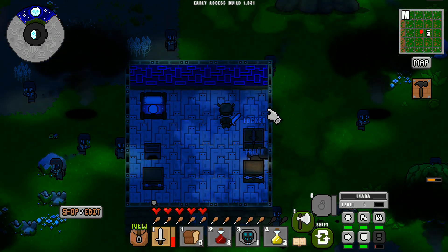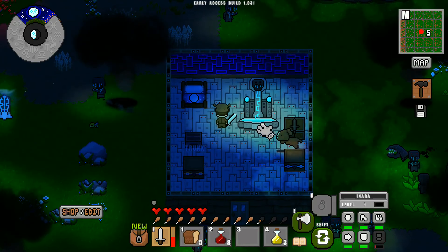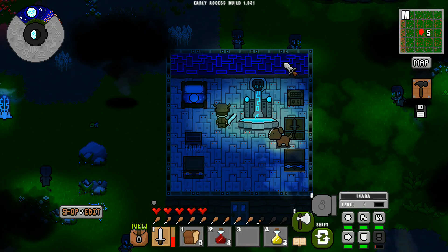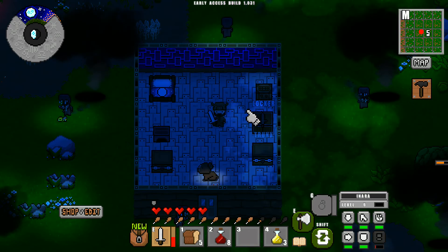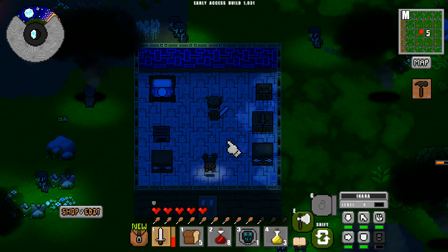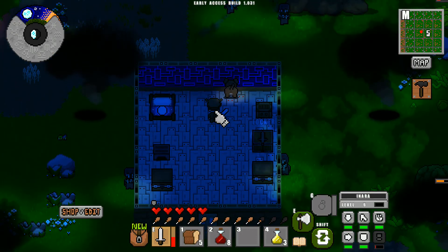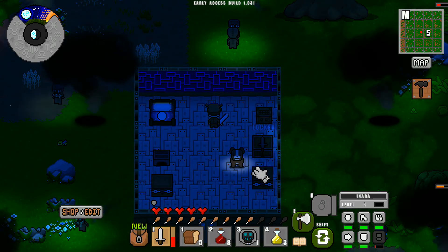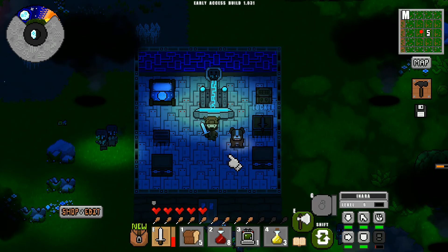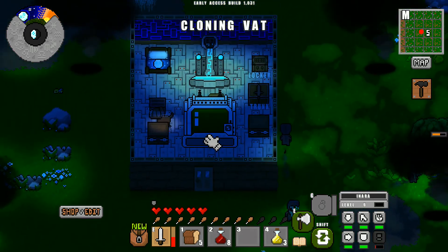The workbench could realistically go right here. Oh, I could do it like that too — that's actually a lot easier. I keep forgetting I can drag stuff. The teleporter you can't drag, but that's fine — I can put the teleporter right here in the back. I should be able to move the cloning vat right here. You can't drag that one either, but we can get around it. Let's go ahead and use it.